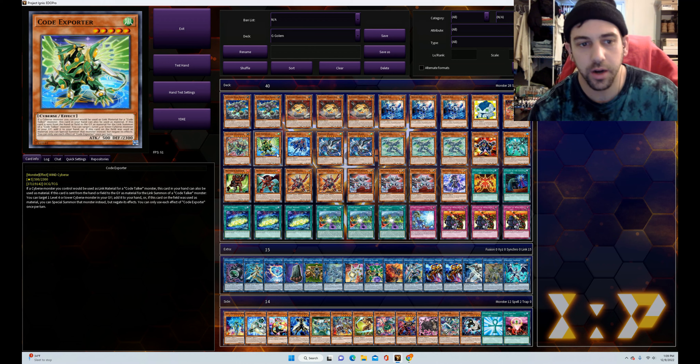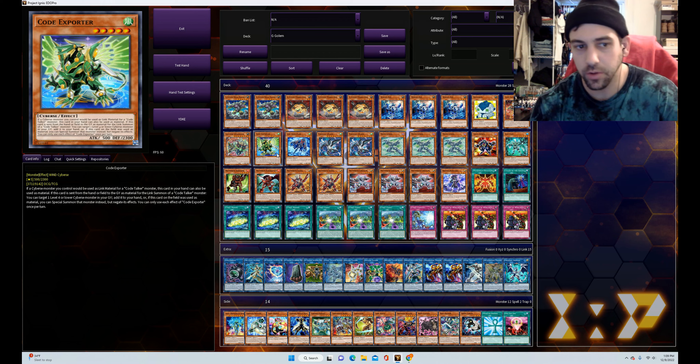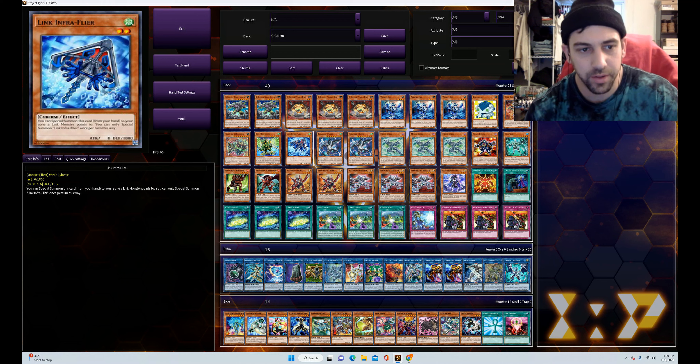We've got the one Code Exporter. Similar to Code Generator, this can act as link material out of your hand for a Code Talker monster. If it's used out of your hand as link material, it can take one of your level four or lower Cyberse monsters in your graveyard and add it back to your hand — or if it was on the field, which is unlikely, you can special summon that monster from the graveyard instead but with its effects negated. It's in here because it's link material that acts from your hand.